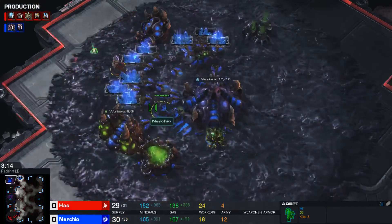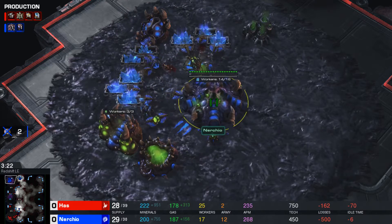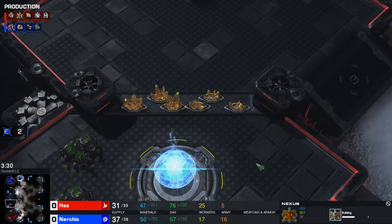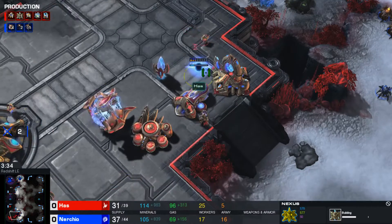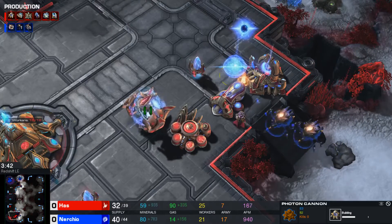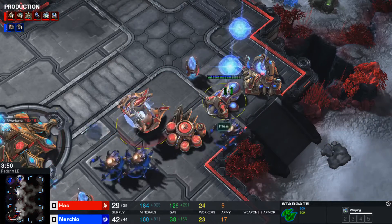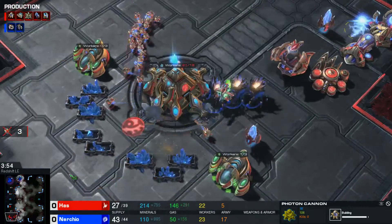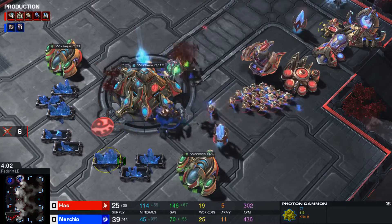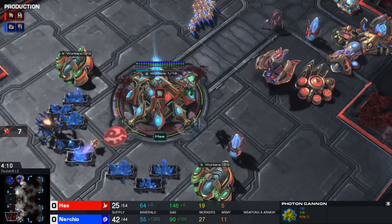Has has an adept right now going to try to shade into the main base. Nurcio is also supply blocked. Has is taking the gold base the normal way, so I'm really confused as to why Nurcio went the other direction. On the other side of the map, we have an oracle coming out — this could be bad news for Has actually, this could do crippling amounts of damage. He does have one cannon, but the oracle is coming in and taking out a lot of probes.